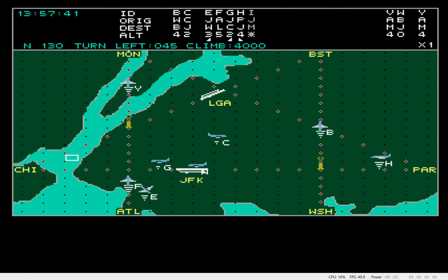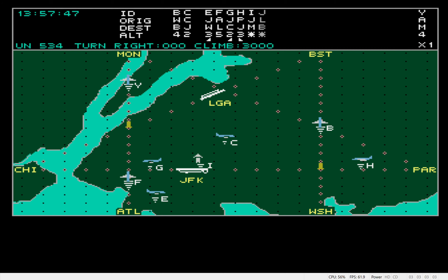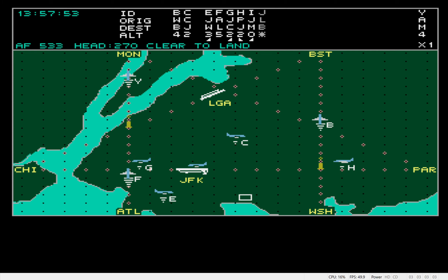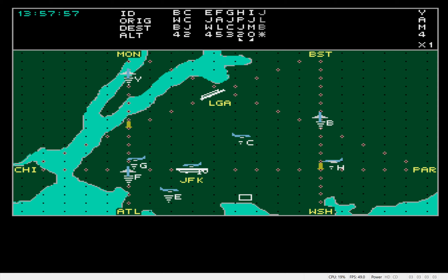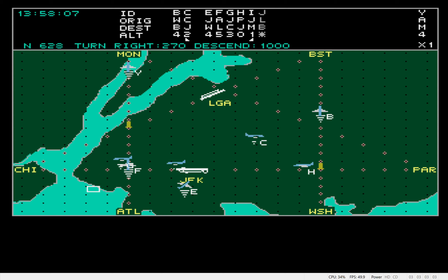November 1-3-0, turn left to 0-4-5, climb to 4,000 feet. Roger. United 5-3-4, turn right to 0-0-0-0, climb to 4,000 feet. Roger. Air France 5-3-3, head to 7-0, cleared for landing. Roger. November 1-3-0, turn right to 0-9-0 at 4,000 feet. Roger.